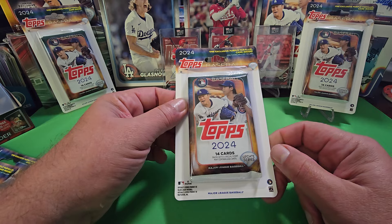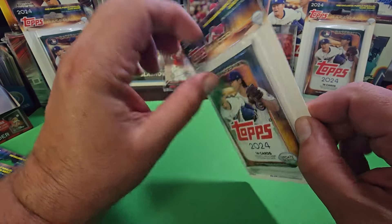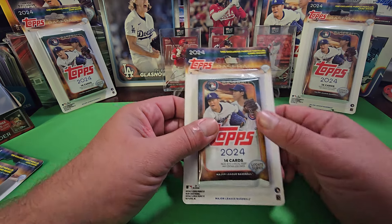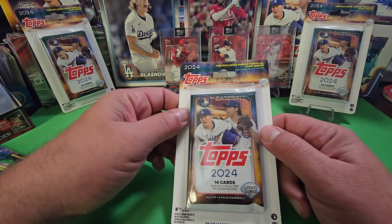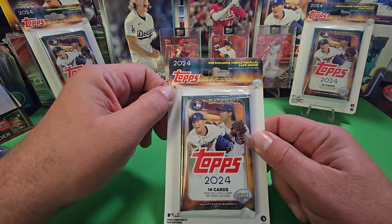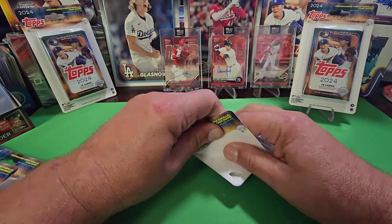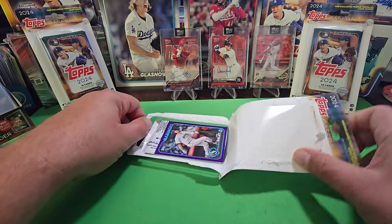A lot of times these Meijer packs don't have gradable purple cards because of the way they're put in between there, but we'll see what we got. Sometimes they've been good, sometimes bad — we're hoping they're good. You can get a Skeens, a De La Cruz, a Cheerio, Langford, Merrill — all of those guys. Those purple parallel cards will be somewhat collectible because you can only get them from Meijer's. These are $4.99 a pack right now. I'm hoping Meijer's runs a special so they'll be cheaper. If you buy them, save your receipt so you can exchange it in like 14 days and get the buy one get one 40 or 50% off.